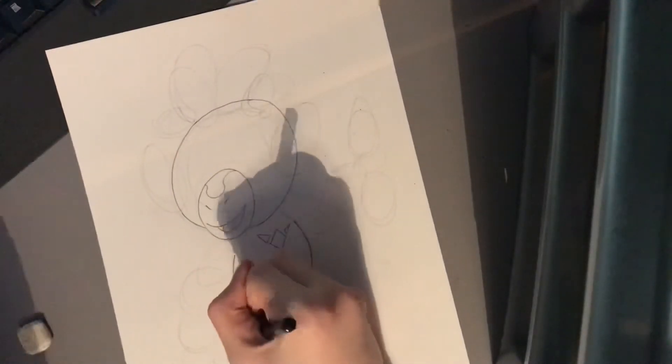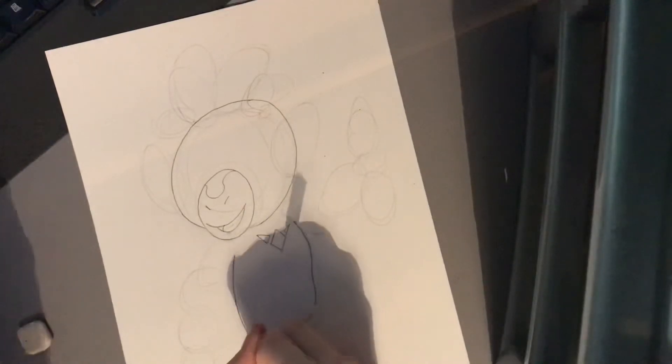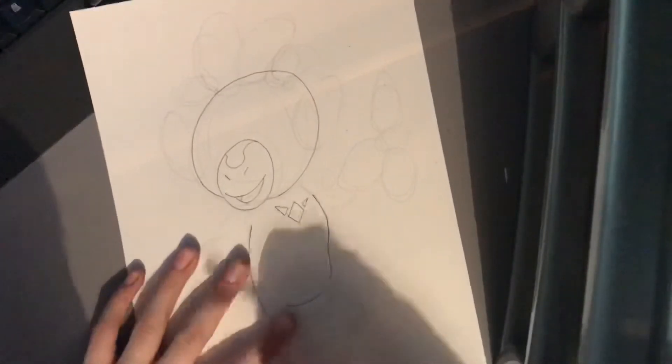The next part I'm going to do is add a pattern to Grookey's chest which resembles the V that is on Thwackey's. So I have to progress into that. I'm just going to thin down this part of the body. And here's the next part, which is now I'm moving on to the issues that I'm going to address.